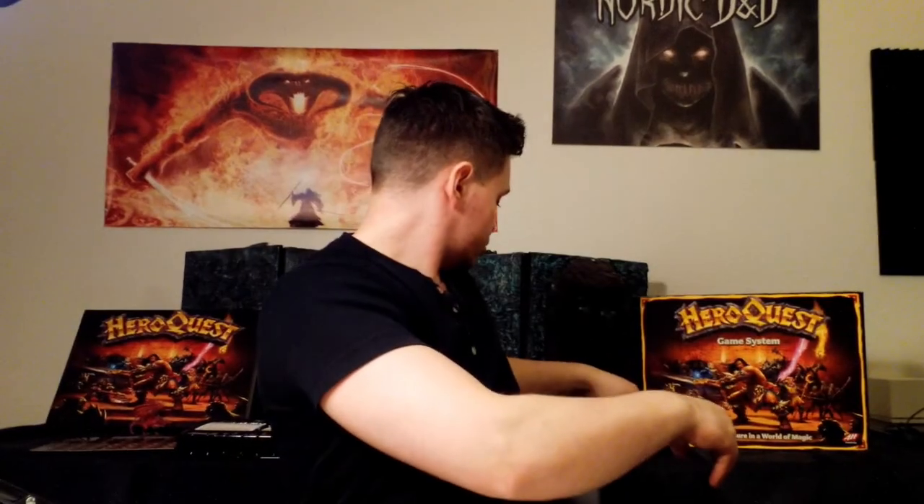If you are playing for the first time, punch out the cardboard tiles from the parts sheets and put them aside. One player must take on the role of Sargon the evil sorcerer — yours truly. The other players then assume the roles of the heroes. If fewer than five players are playing, one person must still play as Sargon; the remaining players can control more than one hero. Note that the quests are more challenging if you are playing with fewer than four heroes, so we will try to get five players.